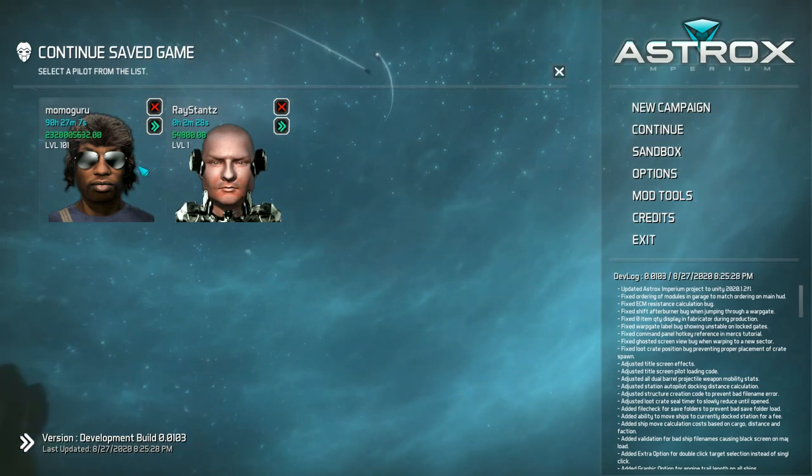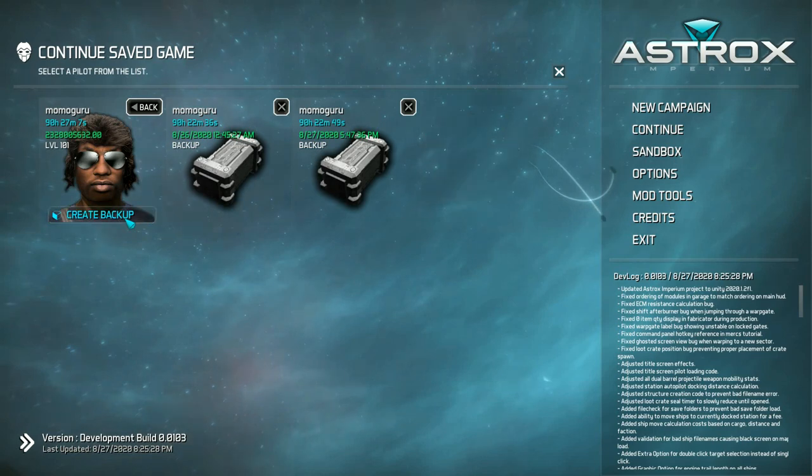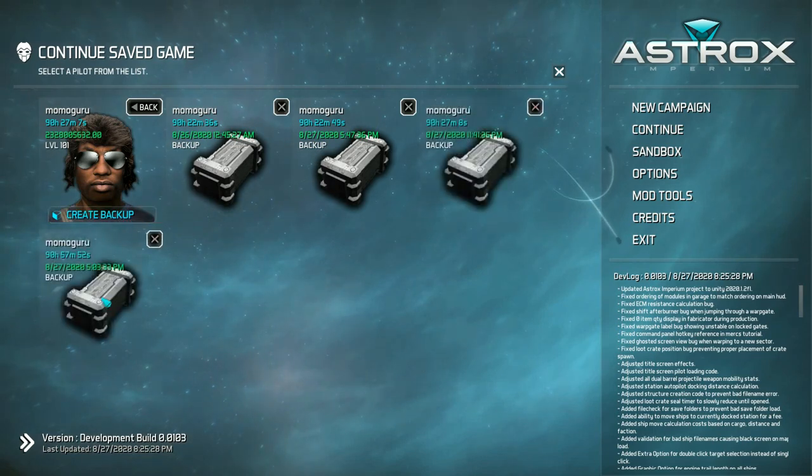If you're not interested in any of those backups, you can click the back button or click on your image again to refresh back to the main page. We're going to open up our pilot here, and you can see that I've currently got three backups for this pilot. My current game time on my main guy here is 90 hours, 27 minutes and 7 seconds, and all of these other backups are right about the same time. Once you've selected your pilot, it will give you the ability to create a new backup. I can click that and it'll take just a second — we now have a new backup, dated 27.8.